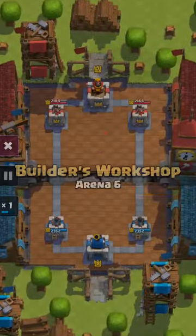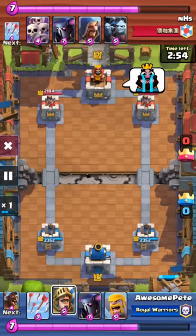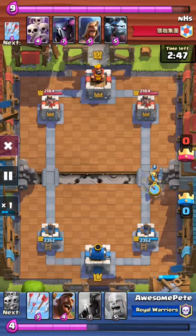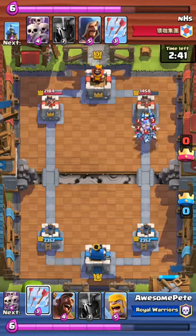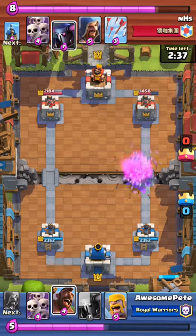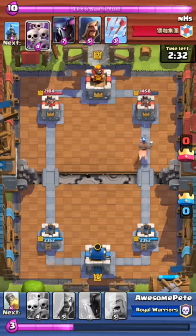So this was a clutch win, well almost. He had my tower all the way down to like 34 HP and it was like overtime. So we're just gonna let him take it out there, arrow it, and use our hog rider.